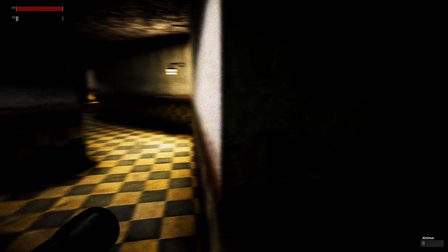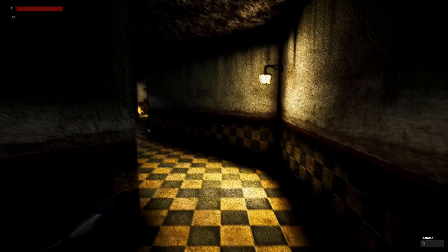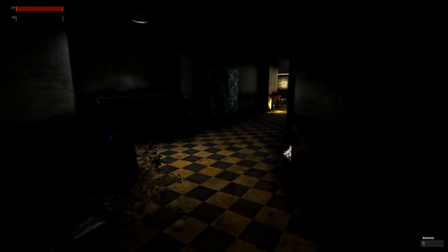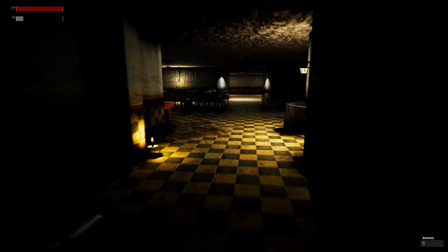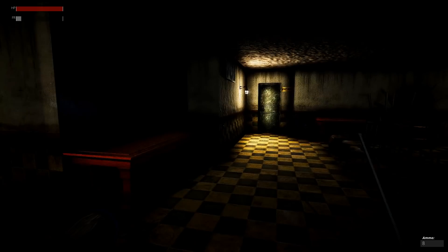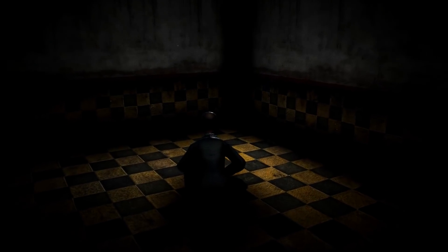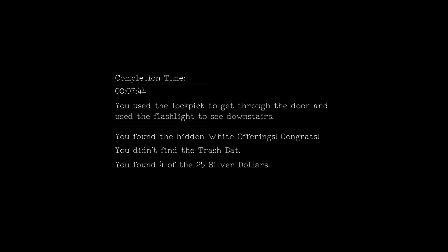Obviously a lot of these assets you've probably seen before — a lot of it's from the asset store. Because the whole thing was done for nothing, it was made for free, nothing cost anything. Into the staff room. Completion time: 7 minutes 44 seconds. I used the lockpick to get through the door and used a flashlight to see downstairs. I found the white offerings, congrats. I found 4 of the 25 silver dollars.